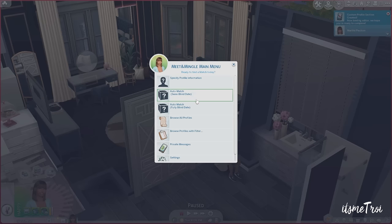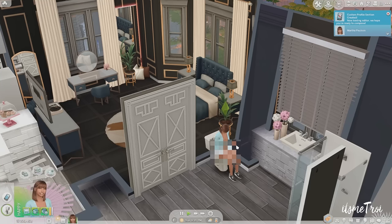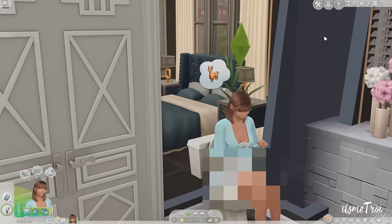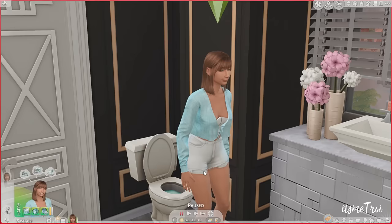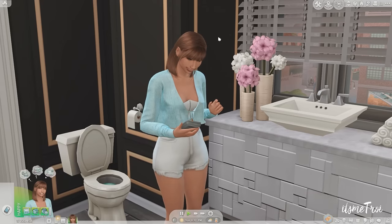Now you can set up a semi-blind date, a fully blind date, or browse all profiles. My sim is browsing profiles on the toilet, which feels accurate. I look at Alice's profile — she dislikes emotional decision makers, has never been in a long-term relationship, and her turn-ons are generous, wealthy, and great cook. Her turn-offs include romantic and smart, and she lists mermaids and body hair. We probably won't connect.